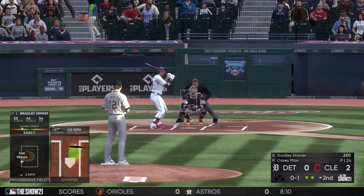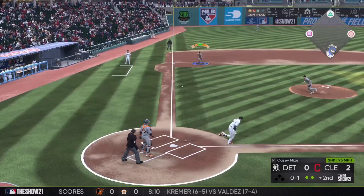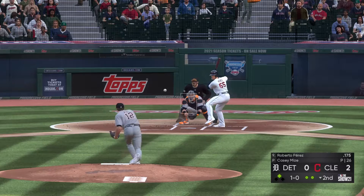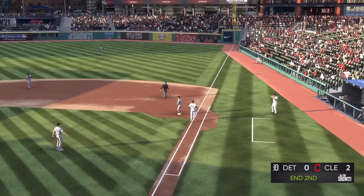Jumping to the bottom of the second — Bradley Zimmer is up with two outs on an 0-1 count, and he lays down a perfect bunt, beating the throw for a single. That brings up Roberto Perez on a 1-0 count, and he grounds out to Mize, who flips it to first to end the second. Still 2-0.